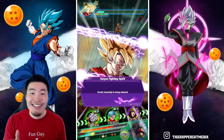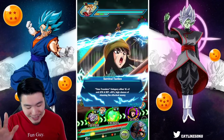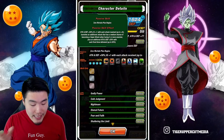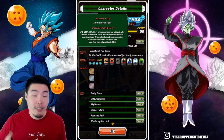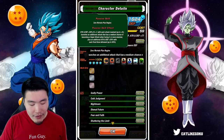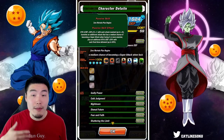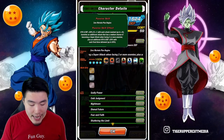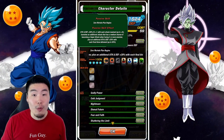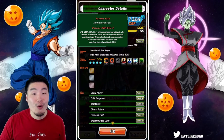It's so hard to get that final blow on the first turn and we got it! So the reason I'm so excited — his passive gives him an additional attack and defense plus 20% with each final blow delivered, which is basically when you kill the enemy. On top of that, he gets attack and defense plus 50%, plus one with each attack received up to five, which is amazing. He also launches an additional attack that has a medium chance of becoming a super attack.